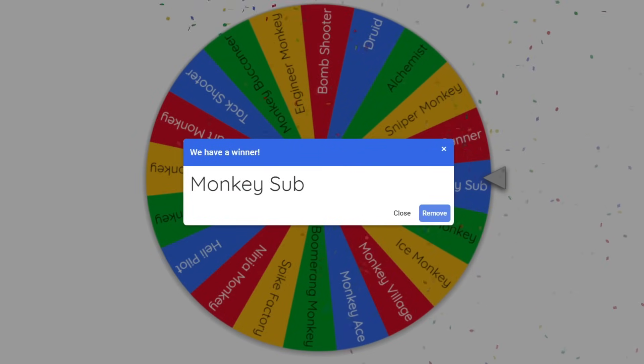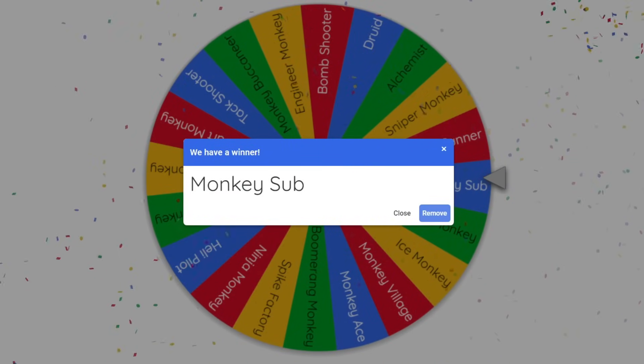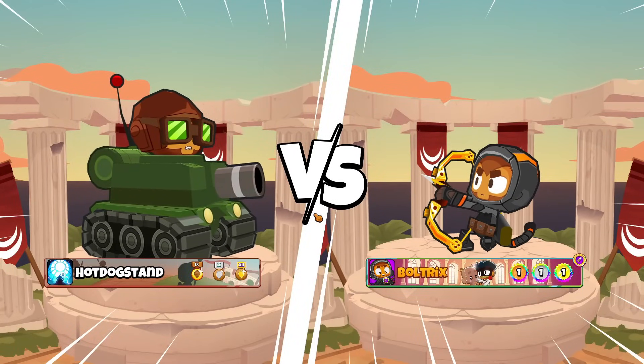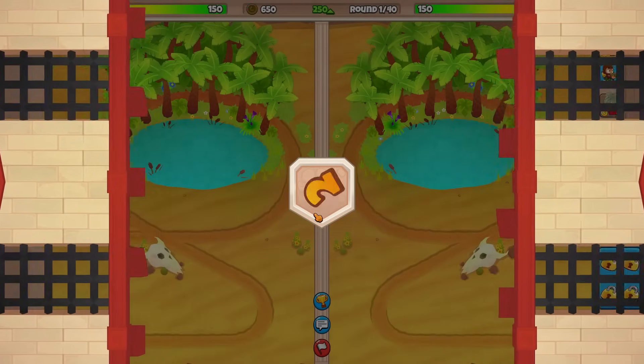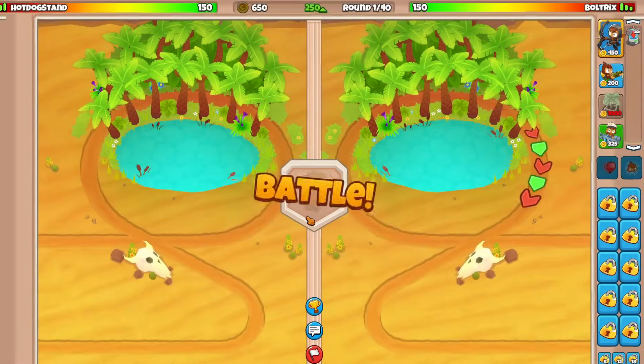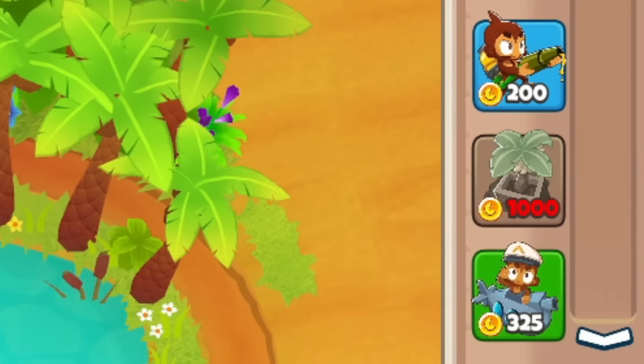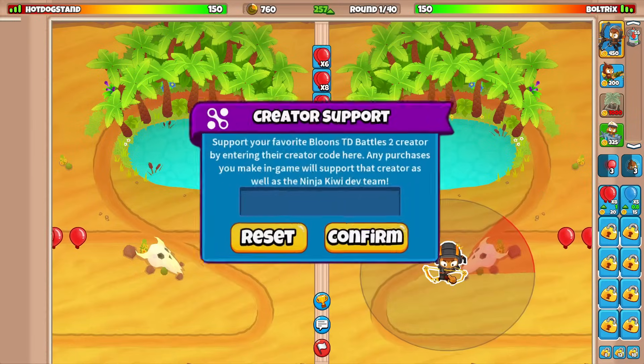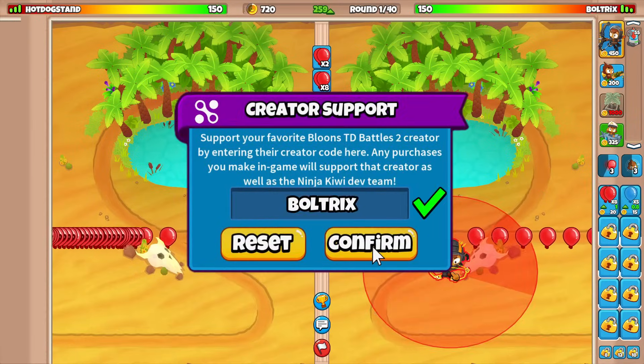Our opponent has Captain Churchill as their hero. We of course have Quincy — the best hero in Battles 2 by a landslide. We've got the map Oasis, and we're using the strategy glue, farm, sub. Yikes. But we're gonna make it work. I'm thinking about starting off with Quincy more towards the back of the map.